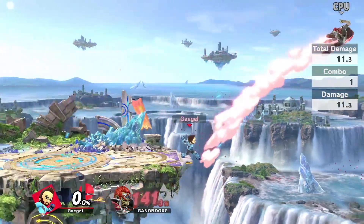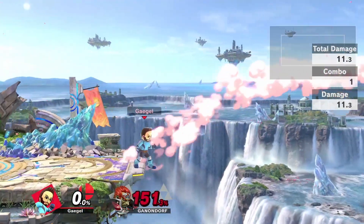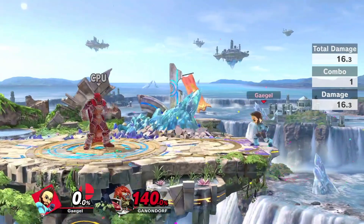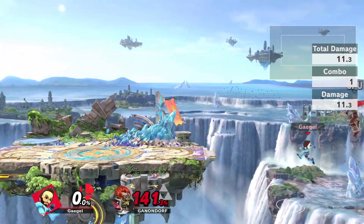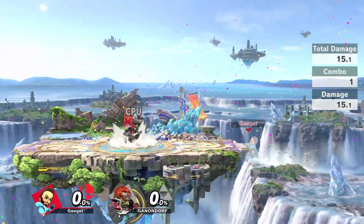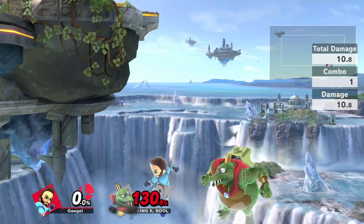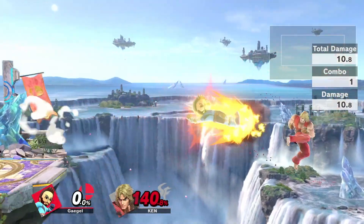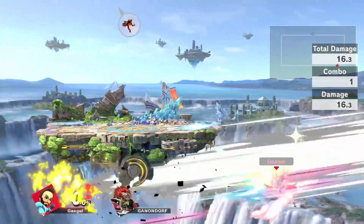Deep Backhair and Deep Burning Dogpick (BDK) both cover pretty much the same purpose: punish directional airdodges and linear recoveries. The best way to go as deep offstage as possible is to jump backwards off the stage, then double jump backhair in the spot the opponent has to cross, and feint jump back to ledge. Alternatively, you can grab ledge first and then time your edgeguard with the ledge drop double jump backhair. Either way, this method is guaranteed to punish directional airdodges, and BDK can go even further offstage for that purpose.